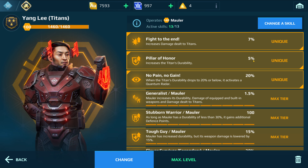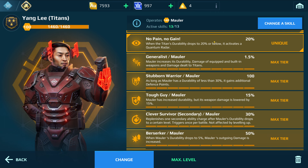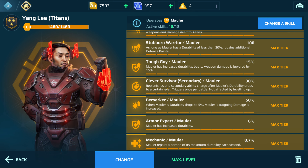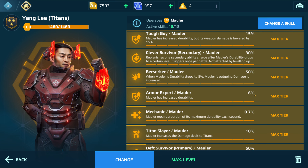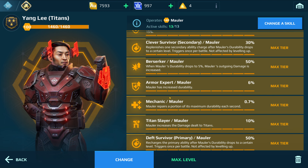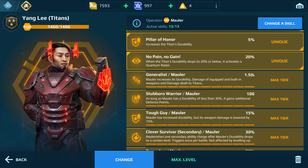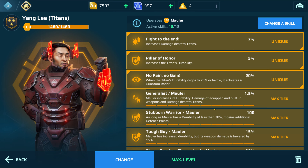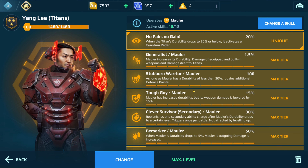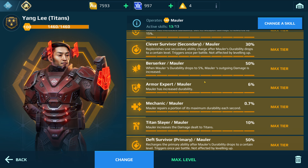The Yang Lee pilot is going to give you 5% extra durability once you level it to that point. You also want to put the Tough Guy skill at max tier — that's 15% extra durability. You want to put Armor Expert, and the Generalist right here gives you 1.5%. So that covers: Tough Guy, Armor Expert, Generalist, and make sure you use the Yang Lee pilot.